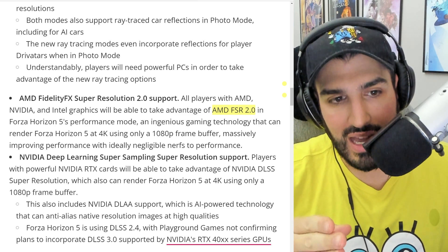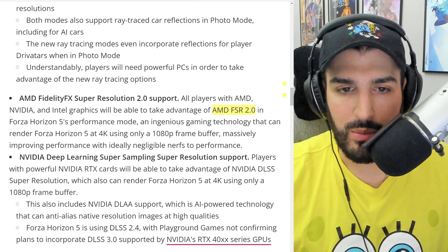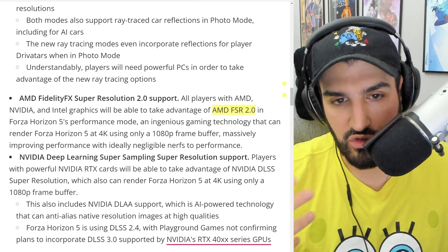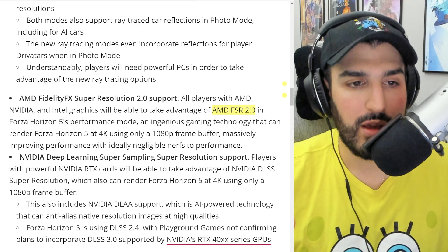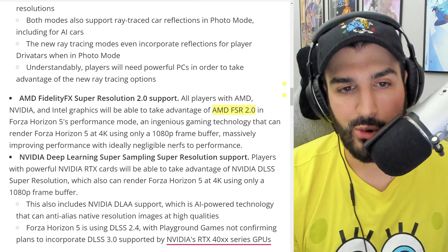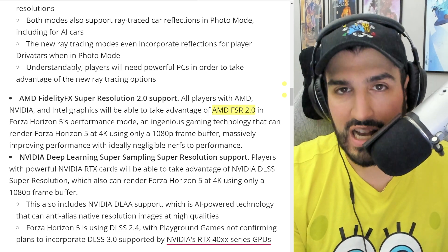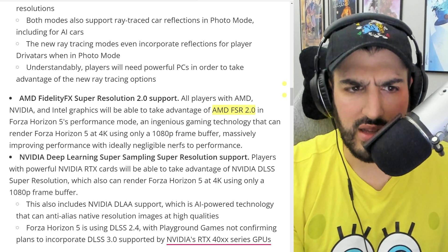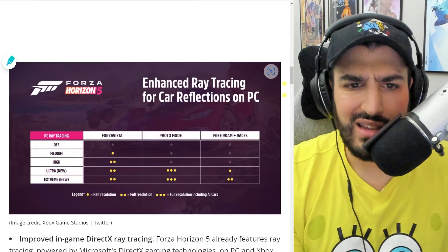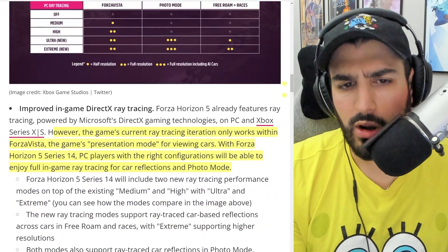I'm hoping that Xbox, when managing their first-party developers, is pushing them to start using these technologies — maybe it's not being forced or hinted at, or maybe it takes more development time. But I really think it's important going forward that first-party games use this stuff so we get great Xbox versions. Not that Forza Horizon 5 is a bad version — it's still incredible-looking with great performance — but I'd love to see native ray tracing in free roam and racing on Xbox consoles.